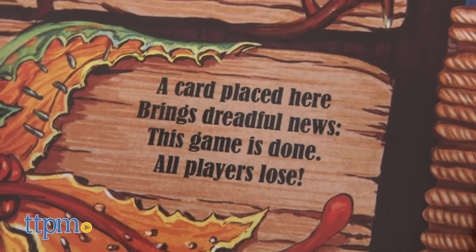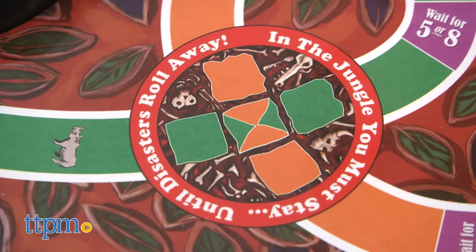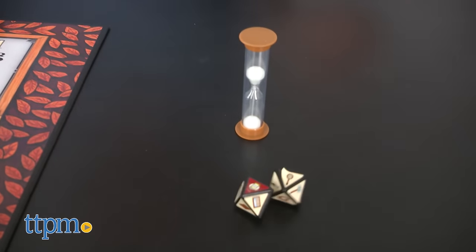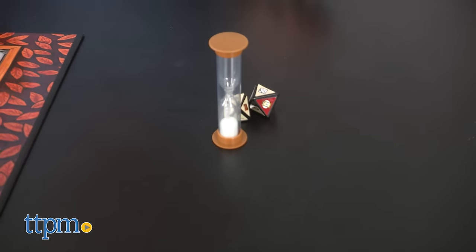If the entire grid gets filled before anyone gets to the game board's center, everyone loses. A danger card is also drawn when a player lands on a jungle space, except in this case all players roll their rescue dice to make a match and try to move forward if successful, or another card is added to the grid if not.